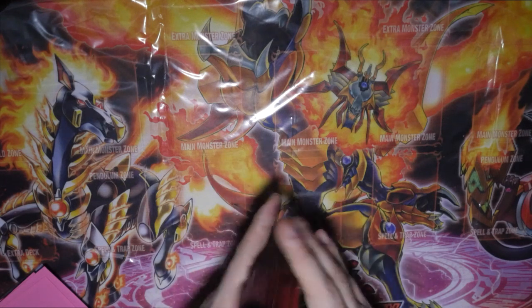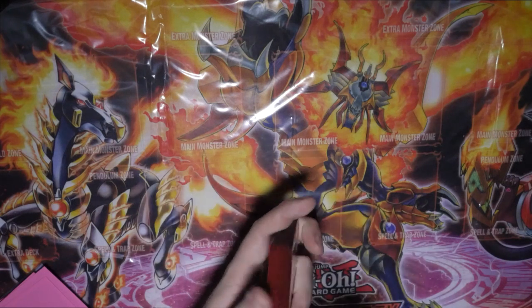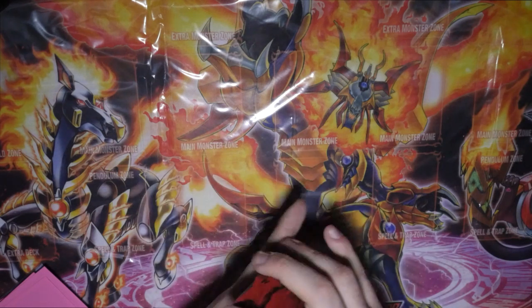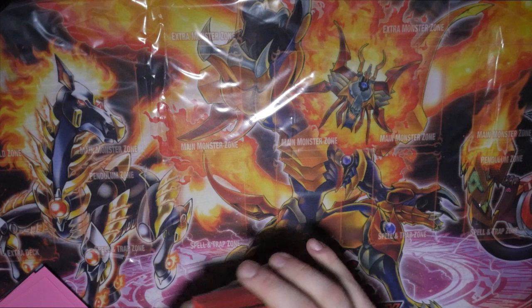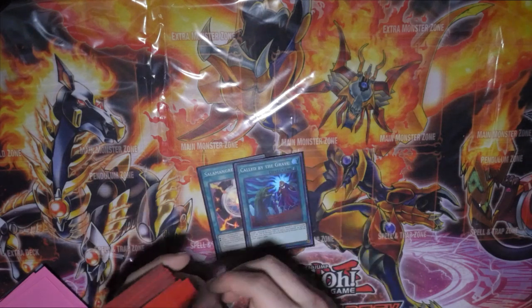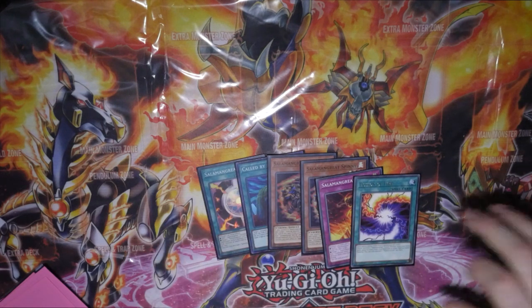Now we're going to shuffle this up and do a hand going second, to show you what the sixth card does and how consistent the OTK potential is. After a decent shuffle and cut, our opening hand going second will be one, two, three, four, five, six. Spiny just loves us!